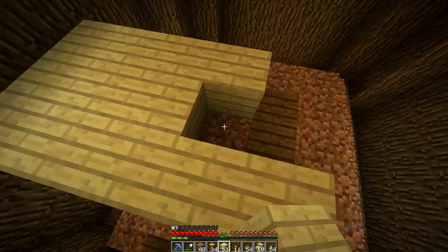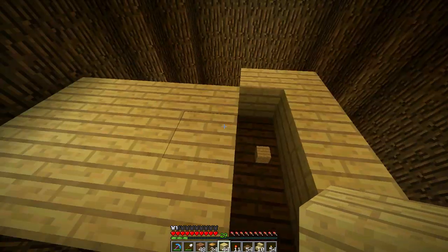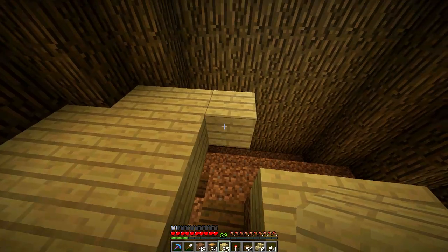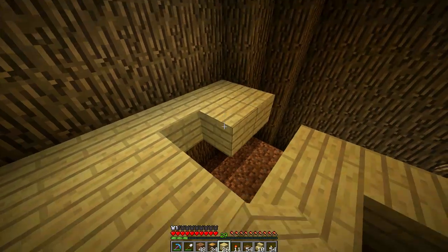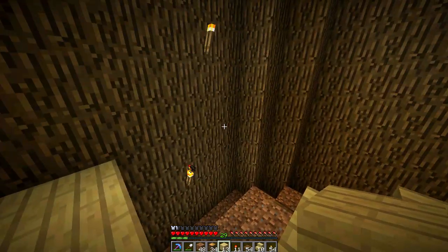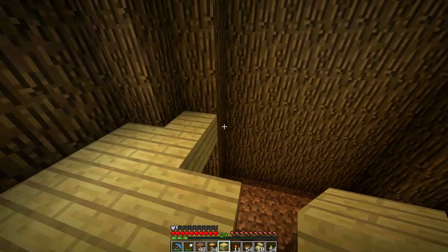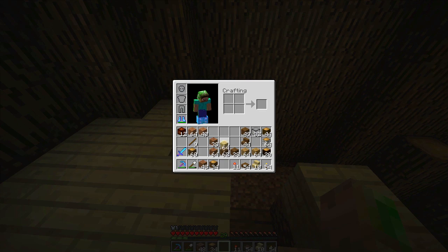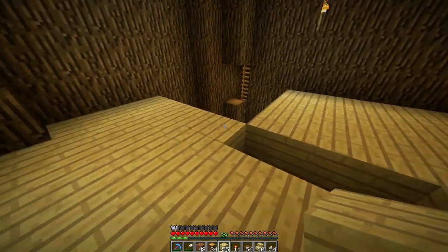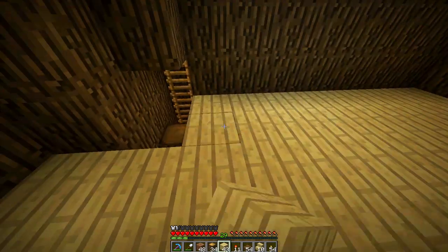We'll create a nice second story up here where we could do a bedroom or something like that. We're going to leave a blank spot and do something special there, then come across here. I believe we have enough light once we cover up this story. We were talking about an enchanting room possibly for the tree — I have one but it's on the other side of Scarland. Maybe we could also work on a small wheat farm in here.